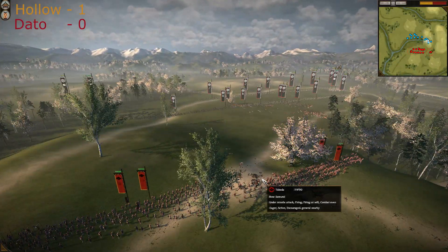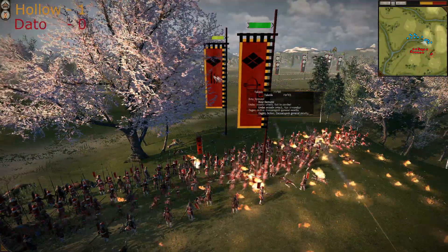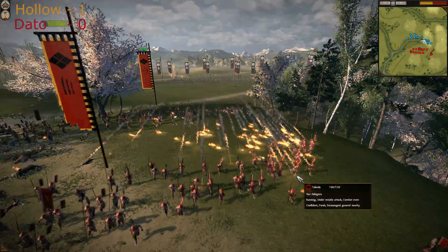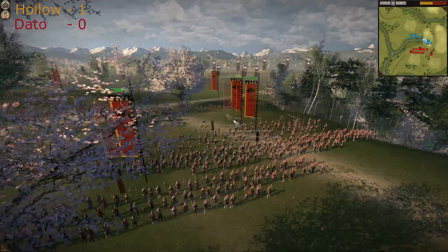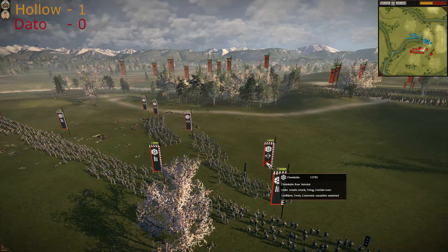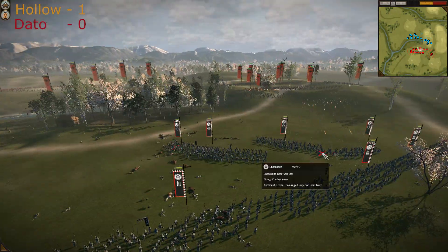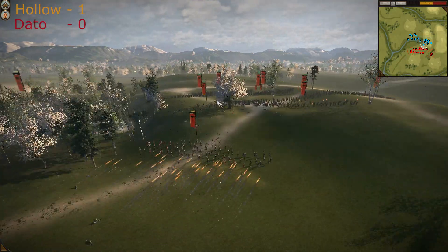Flammable arrows are flying to kill as many Takeda warriors as possible. Yari Ashigarus are retreating and Bow Samurais are concentrating — but Chosokabe is focusing fire on the Yari Ashigarus, which is a waste of precious arrows. Four units, four units are standing over here trying to use their numbers against the two Takeda bowmen units.